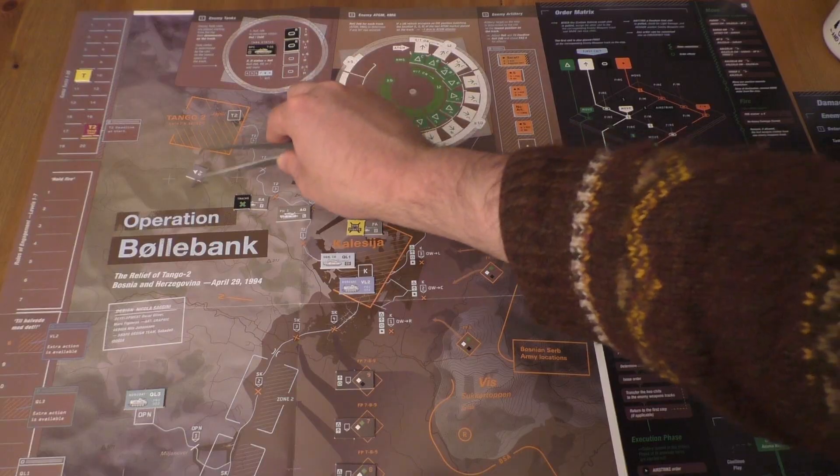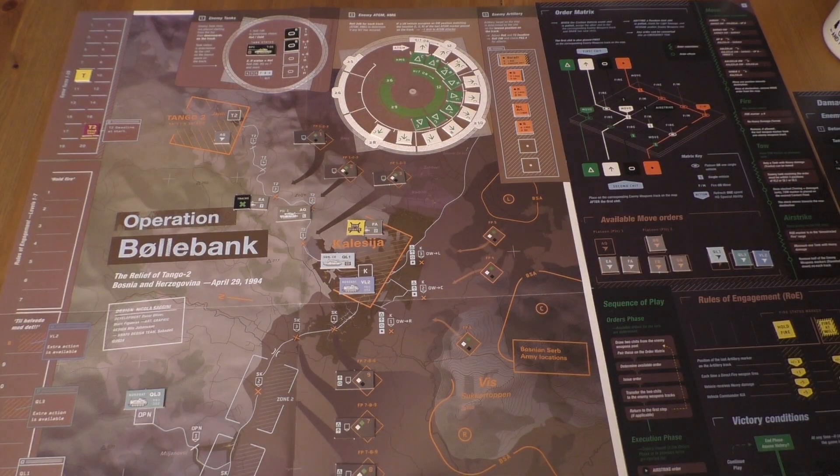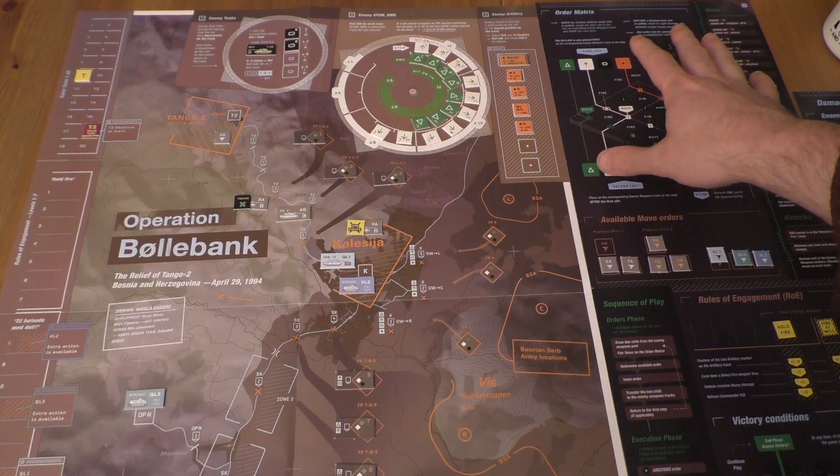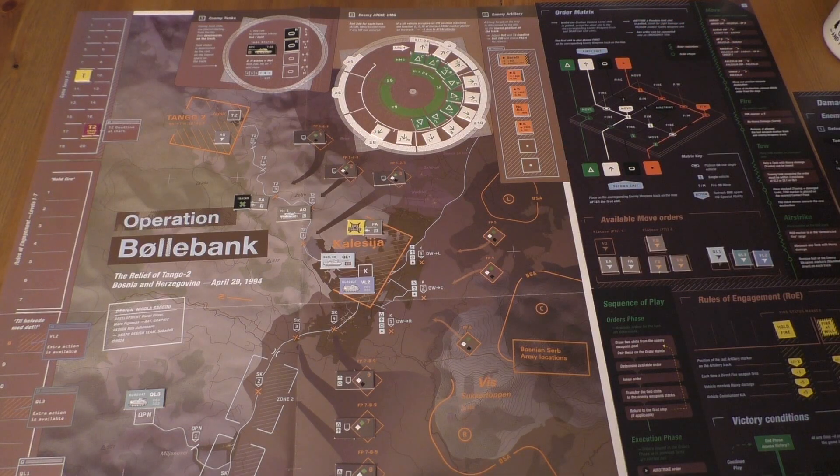AQ currently has an order to move but can't. We cannot give an additional order here anyway. VO2 could give an extra order only if it was at OP North, but it is in Calisea to potentially draw their fire, which is completely unnecessary given the situation.